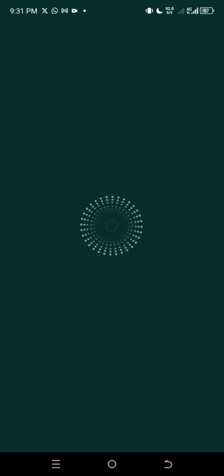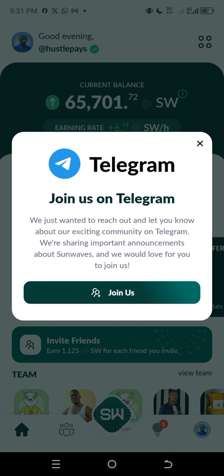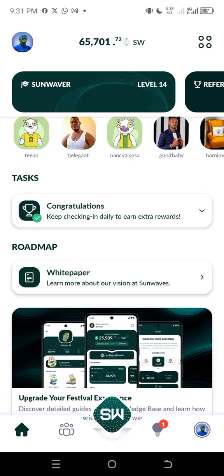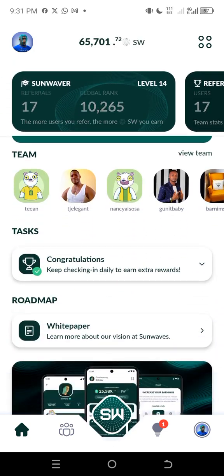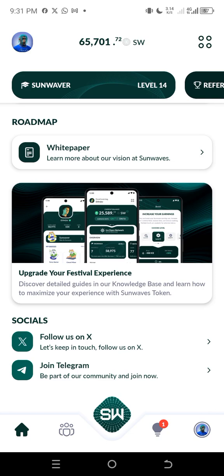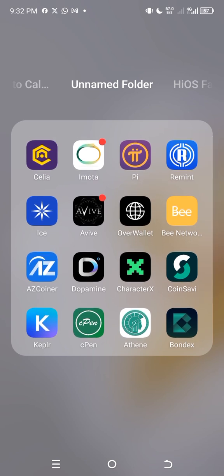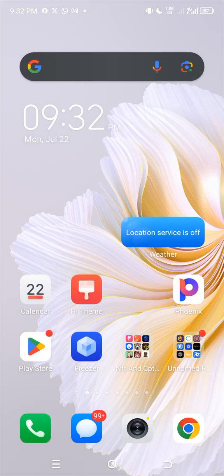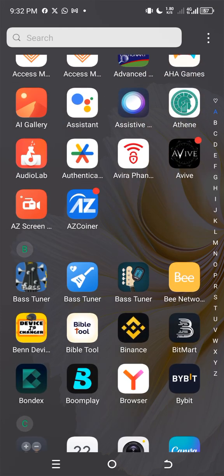The next one is Sun Wave. If you are not mining this project right now, you are missing out. Jump in on this platform and start mining. If you've already started, do well to keep mining every single day. Then there's also C-Pin, Asset Coiner, and Cilia — don't joke with them. You can just be mining; it doesn't cost much of your time.